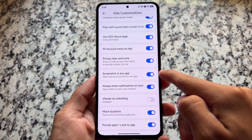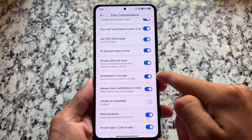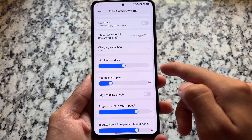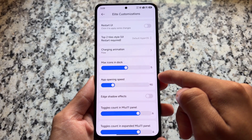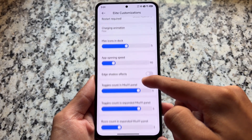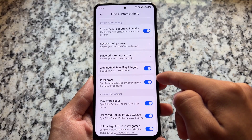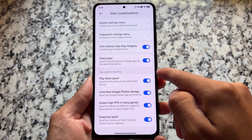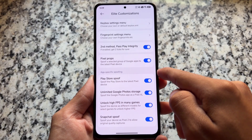What about other customizations and features? If you're able to notice, we have screenshot in any app — that's a very useful thing. Mock location options are there, option to customize the control center tiles. Including that, we have edge shadow effects and some spoofing options that bring you strong integrity spoofing, Play Store spoof, Google Photo storage, higher FPS in game, and Snapchat spoofing.